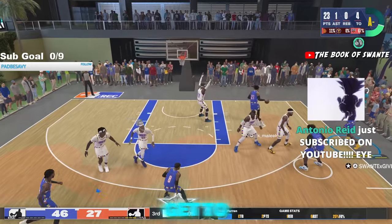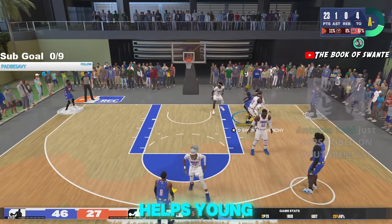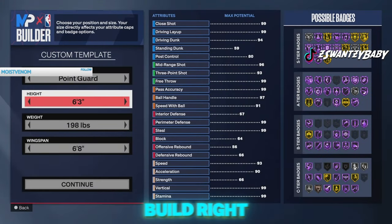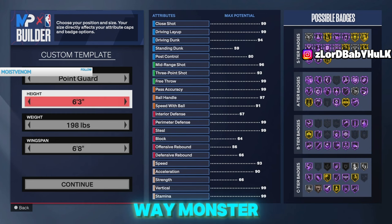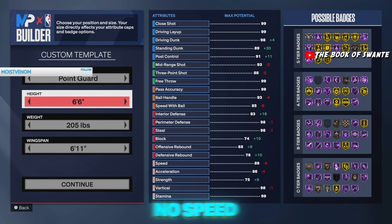Before we get into all that, y'all make sure y'all hit that like button — it's free and it helps young Swante grow. Now this build right here is going to be an offensive two-way monster, layup god, post scoring god, and it's also a glitch — it's a no speed-with-ball build.